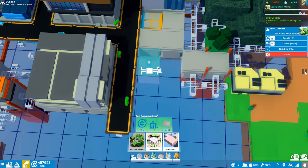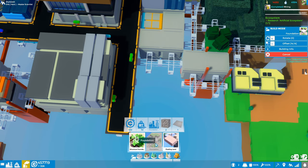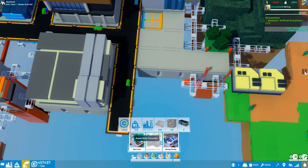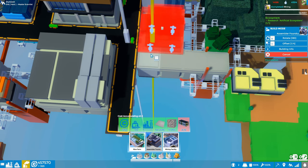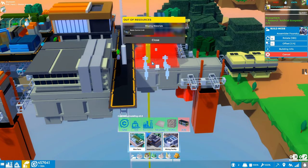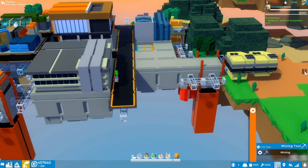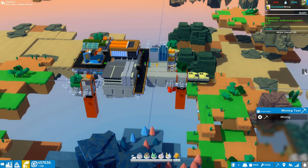All right, let's not take too much time on that. We'll just extend out here and put a couple blocks over here and place our factory. The assembly foundry should be happy here - we need basic control units. I think we can craft those but we're going to need copper plates - 15 copper plates. So let's find some copper.